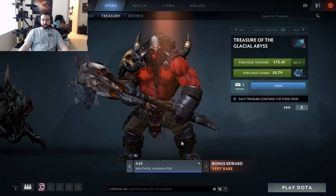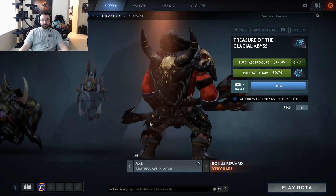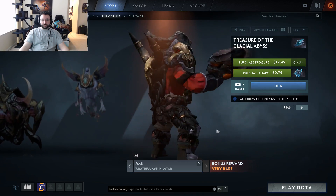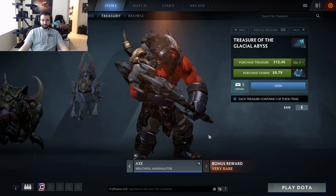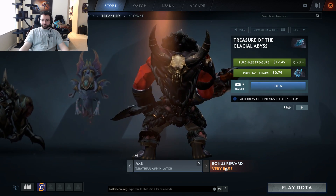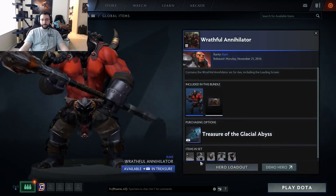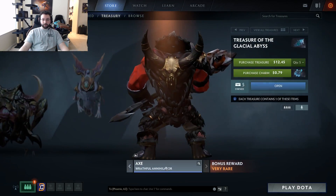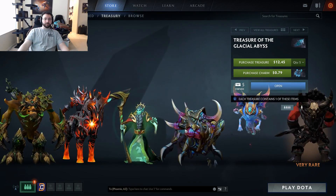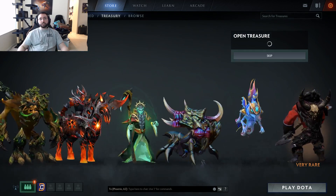And last but not least is a very rare bonus reward — the Axe set, Wrathful Annihilator. Also by TrunkTH and RandomSmileyFaceGuy. The thing I love about this set is the colors — I just like black. Not sure what makes it a very rare though; I don't think there are any particles. This is kind of a typical tournament chest where the rare is just an extra set they're throwing in, which I still think is cool. Let's open these bad boys, shall we?